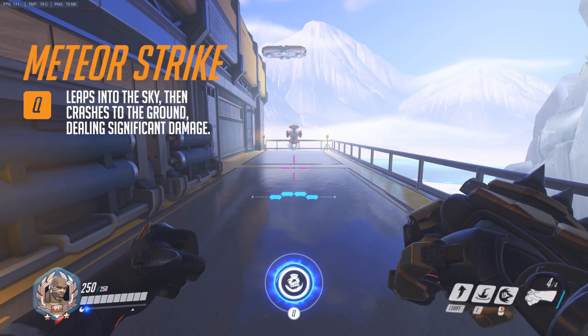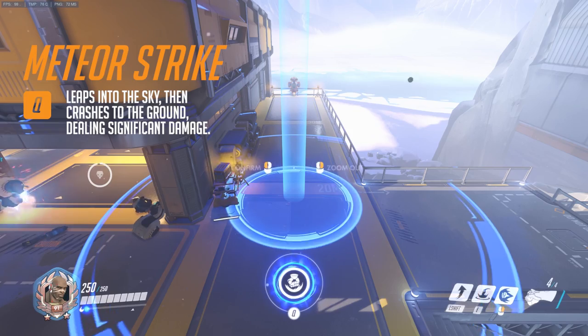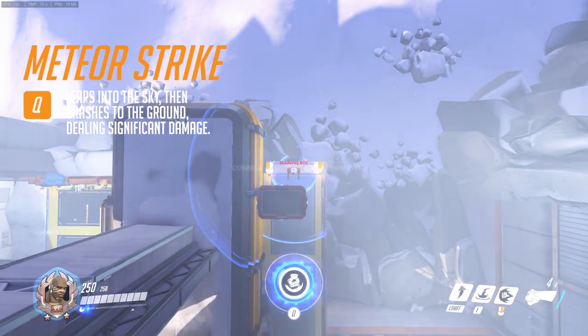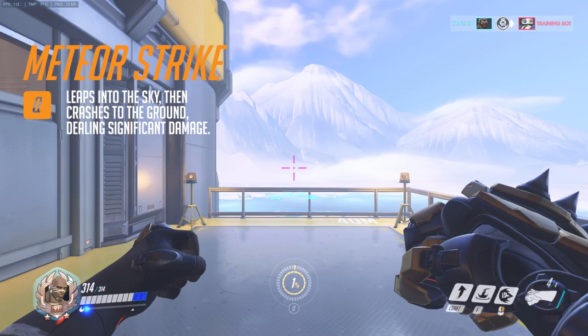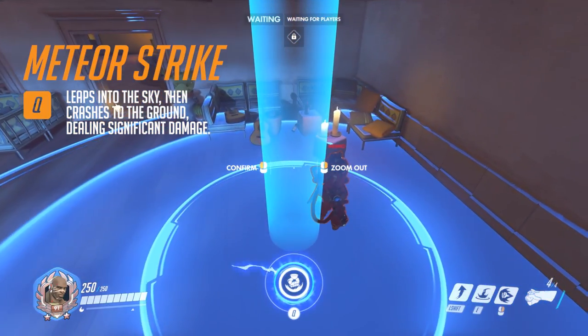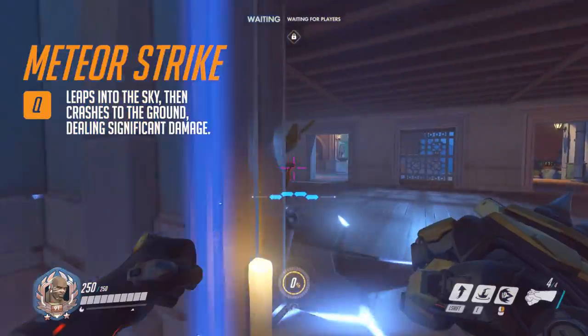Last but certainly not least, we have his ultimate: Meteor Strike. For the duration of this ability, Doomfist goes airborne, and after selecting a location he comes crashing down and deals significant damage. I see his ultimate being used to enter a fight, most likely as a follow-up to a teammate's engage. He can use it for mobility if he needs to get somewhere quickly, putting him in melee range for his other combos. It's also a great escape tool because he instantly vanishes and becomes untargetable.